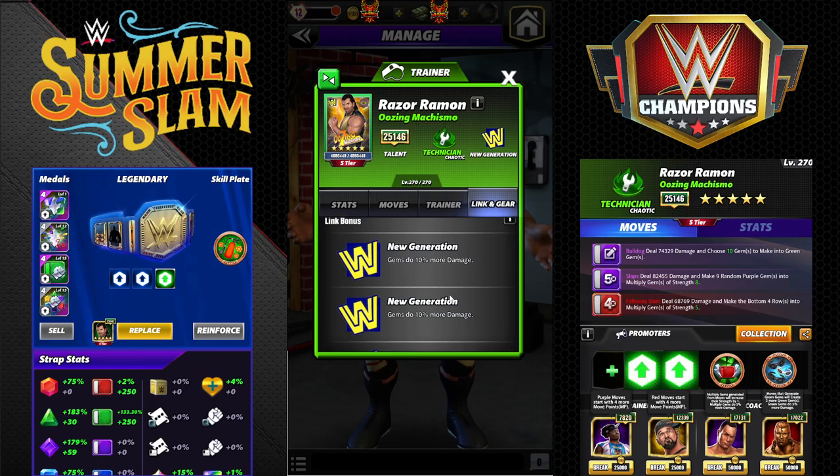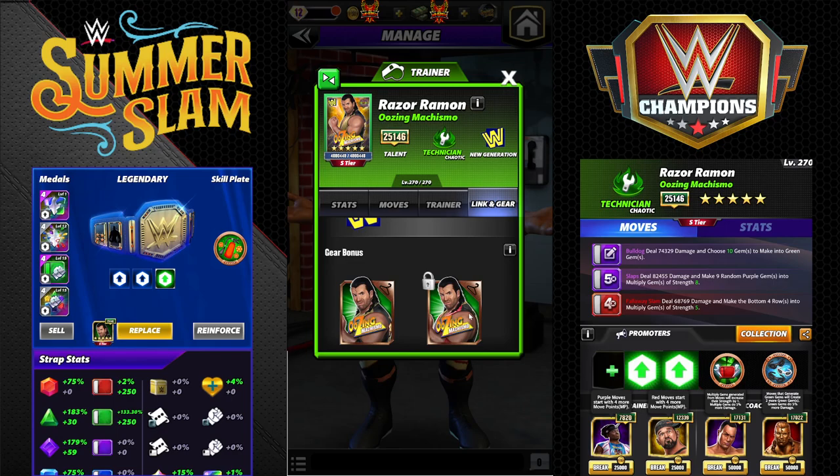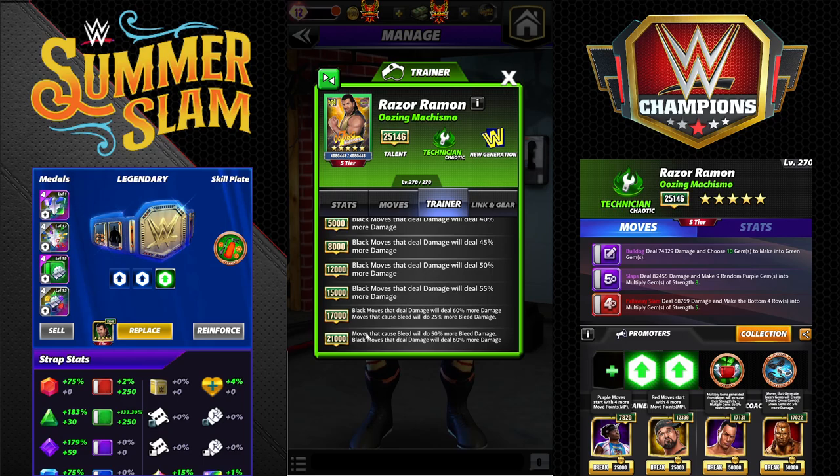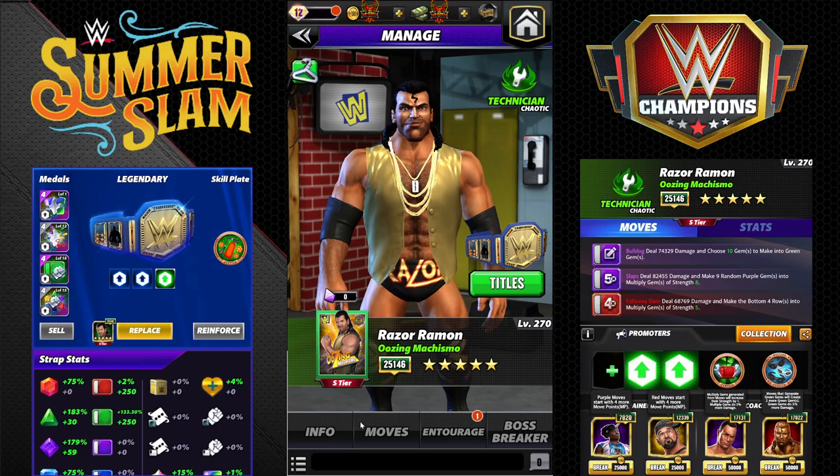He's got the new gen link — twice three times gems do 10 more damage — and then he has the Oozing Machismo red gear, but we don't know what that does yet. He is a trainer with a very unique new style. At 21k, moves that cause bleed will do 50% more bleed damage, and black moves that deal damage will deal 60% more damage. Really good trainer — I'm pretty excited about that. I have five build sets for you guys.